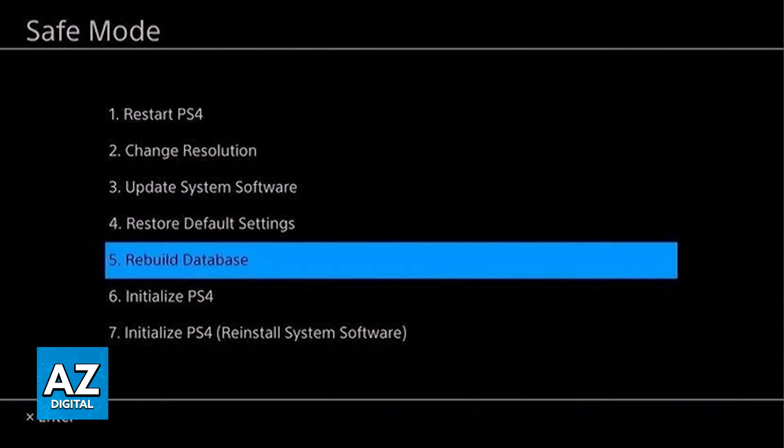If none of the above options work, then you might need to reinstall the game entirely. I would highly suggest doing a fresh install to see if it works. Always double-check to see if you have a backup of your world and make sure that you don't delete it altogether when reinstalling.